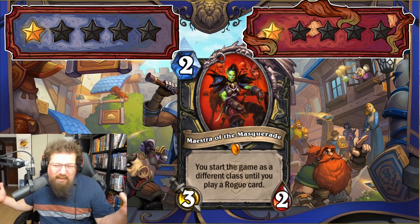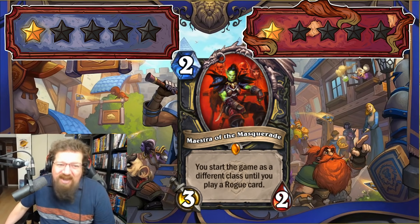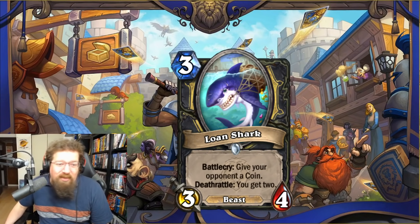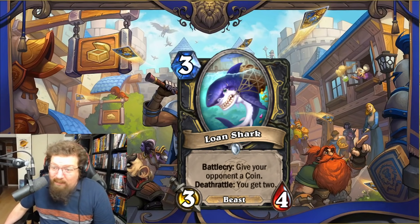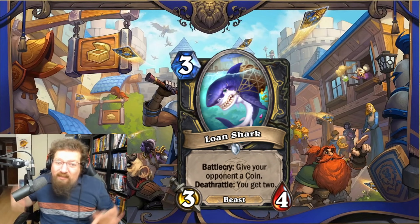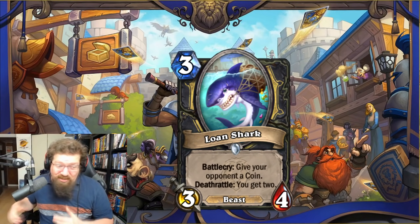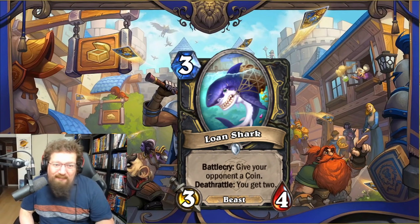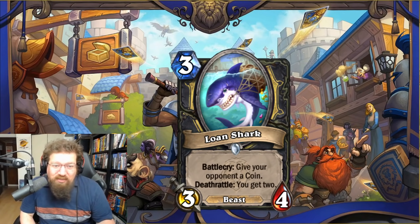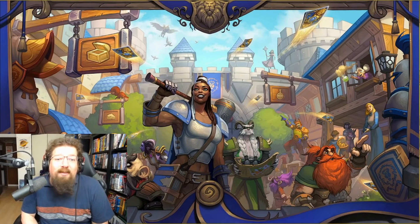There are some Burgle implications, but you still have to play the Rogue card — it's just not worth the hassle. Next we have Lone Shark — three-mana 3/4 — battlecry: give your opponent a Coin, deathrattle: you get two. They get the proactive Coin and you have to wait. You can synergize it with Sketchy Information or the new weapon, but giving your opponent a Coin can be way too detrimental for the upside. It's a sweet, flavorful card, but I'm giving it two in Standard and Wild — I don't see it making the cut.